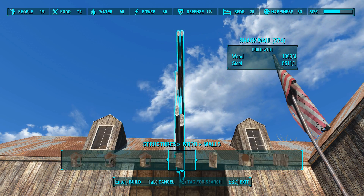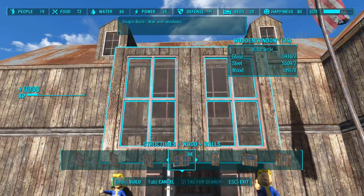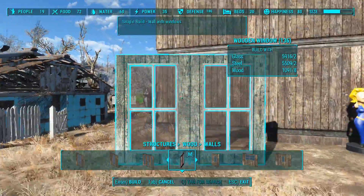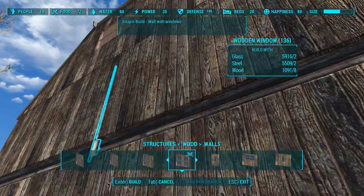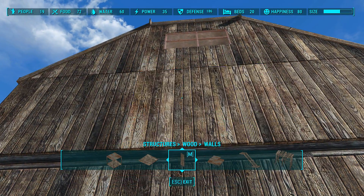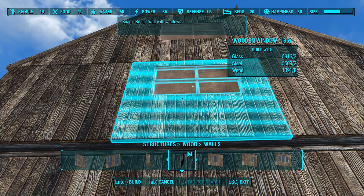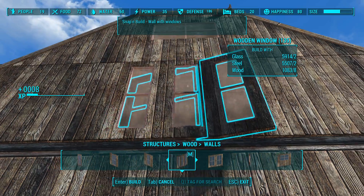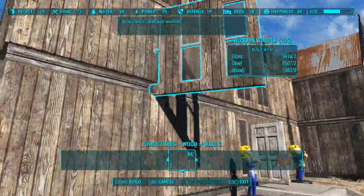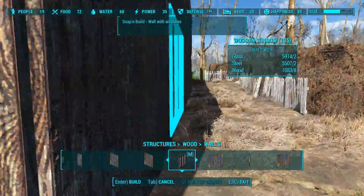Structures, wood, walls — let's go windows. What's our selection here? Maybe the two big ones since this is showing out front. There are no windows on this end — there's a flag there and that's it. I want it to be nice and fancy. I like it.